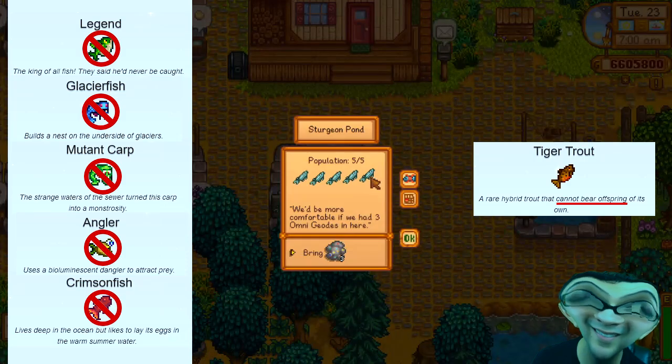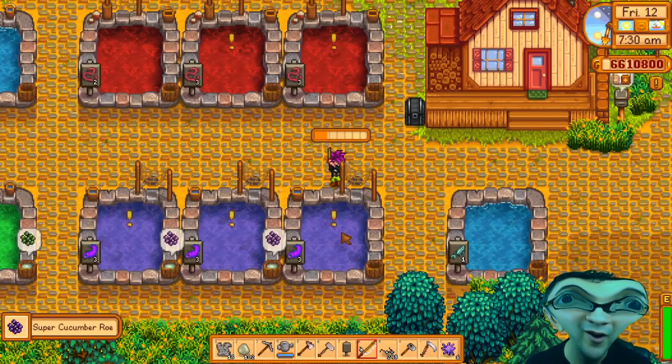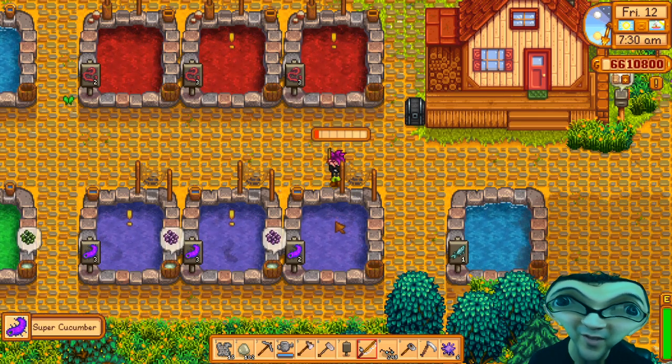In other words, these fish would just flounder in a pond. Fish ponds allow you to harvest newborn fish with your fishing rod as well as collect roe and random items from the chum bucket.